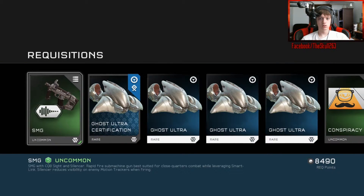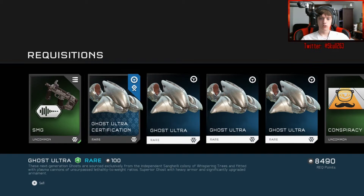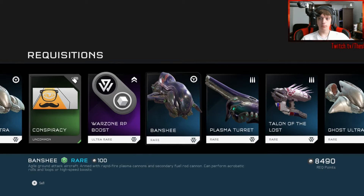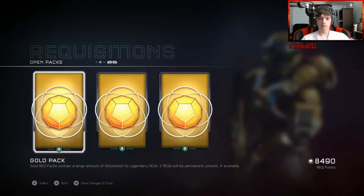The new SMG — I've already got that. The Ghost Ultra certification — next generation ghosts sourced exclusively from the colony of Whispering Trees, fitted with plasma cannons and unsurpassed lethality-to-weight ratio, superior ghost with heavy armor and significant upgraded armament. So it's faster and better. Conspiracy emblem — it's an Illuminati thing, I just made a joke about that. Warzone RP boost, banshee, plasma turret, Talon of the Loss, more Ghost Ultras.